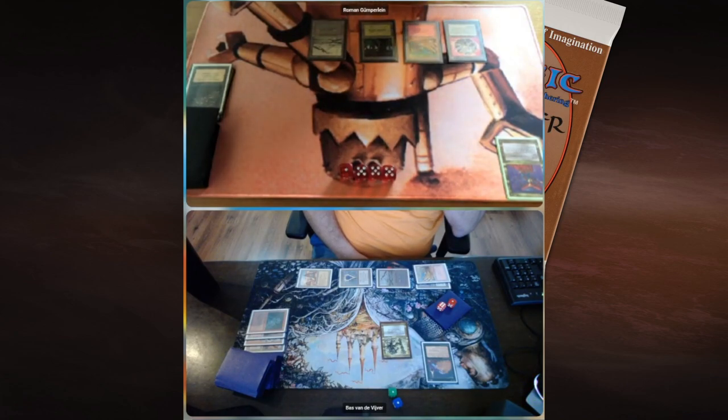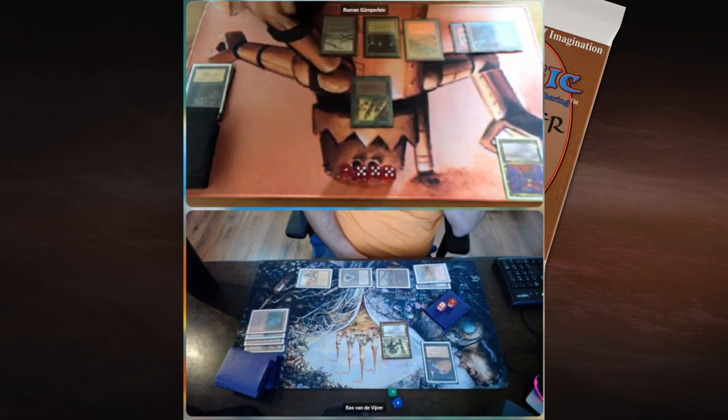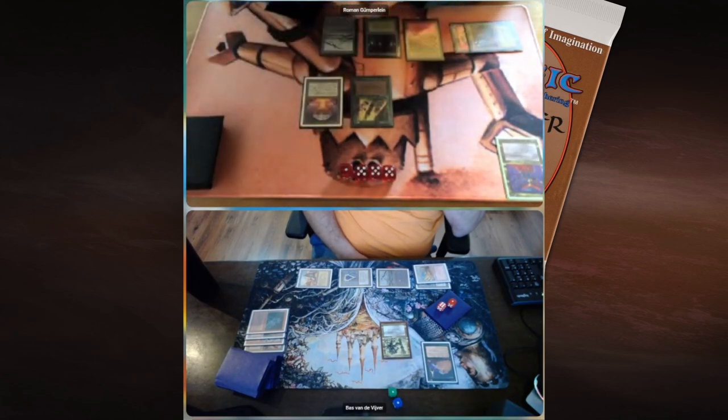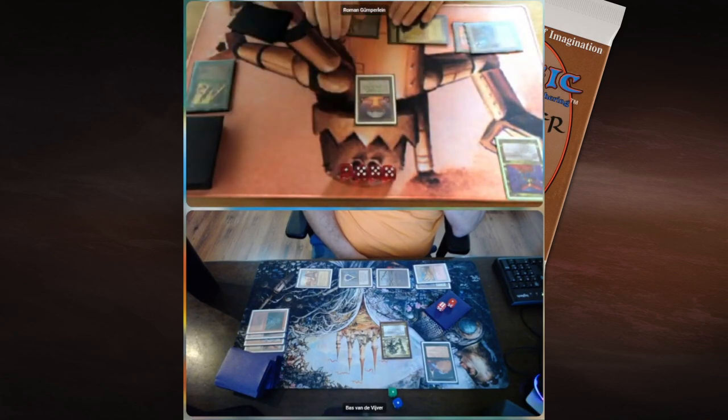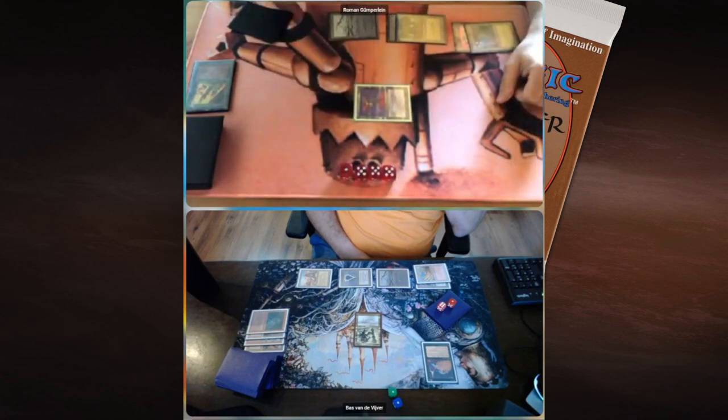Roman has five mana and needs something big. He plays Regrowth — getting back the Chaos Orb, of course. He can use it on Sol'kanar. The flip happens — is it a hit? It's very close. He zooms in... it's a hit! The rule here is that the sleeve also counts. Chaos Orb is one of the most discussed cards in the format, and real Magic players all have different opinions about this.